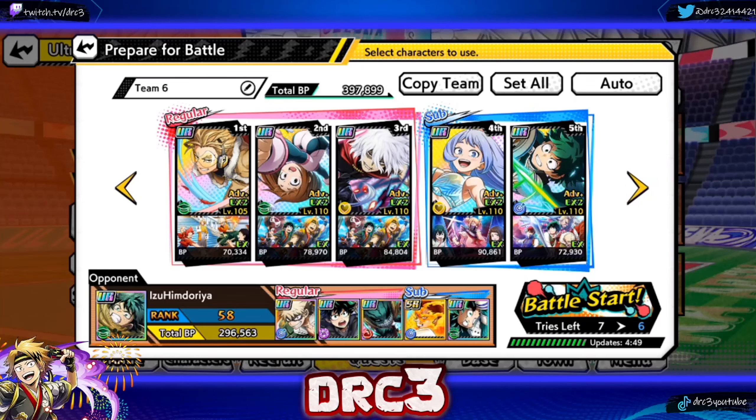Welcome back to another ultra arena climb video. Today we are running the evasion team — this was a recommendation from somebody in the comments, and it's actually a really cool idea. Every one of these characters has some ability to evade: Hawks gives it as a passive whenever people join the battle, Iraqa can give it as an action skill, Shigaraki gives it as part of his passive, Najira gives it as part of her ultimate, and Blue Deku gets his as part of his passive.